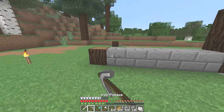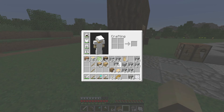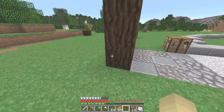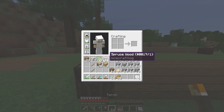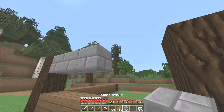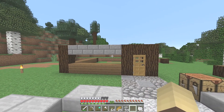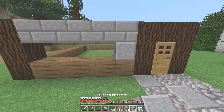I do want to use stone bricks since I think it looks nice with the spruce, but I don't think it goes well like that. The polished andesite looks the same as well, doesn't it really. Let's try and see if this works out — glassed along here and stone bricks. Well, that looks okay I guess.